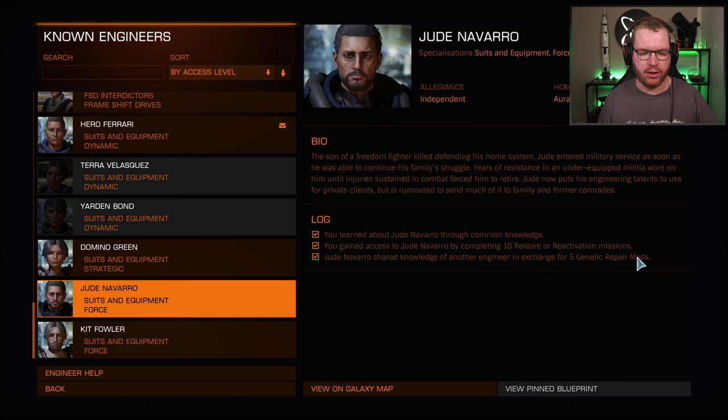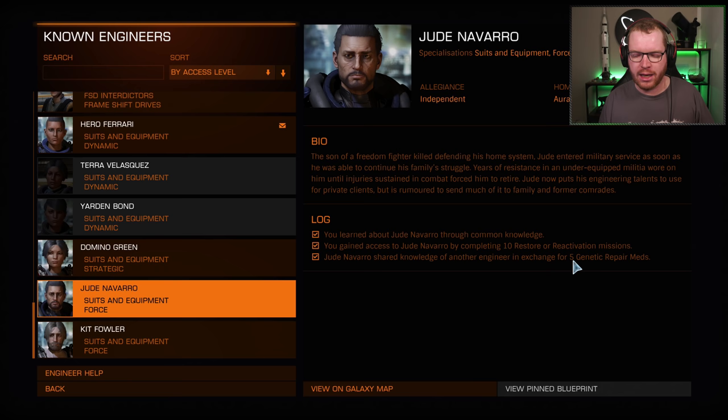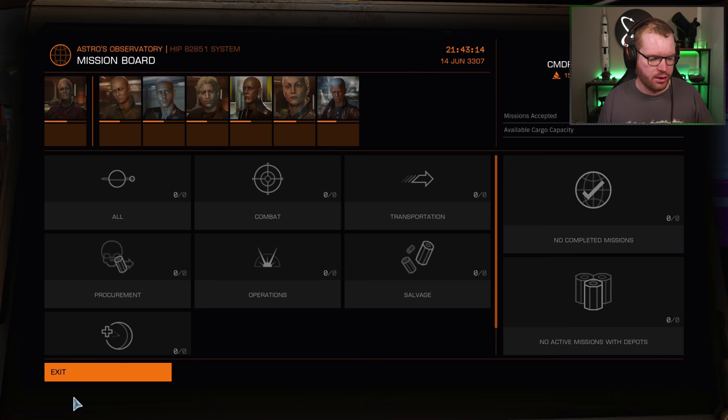We can actually complete the two last steps in one go, because when you do these reactivation missions, you will gain access to the bases and can go find these repair mats. So we need to be clever about our base selection when we do the mission. We're going to find ourselves a mission board, and the mission type we're looking for is, of course, in support.